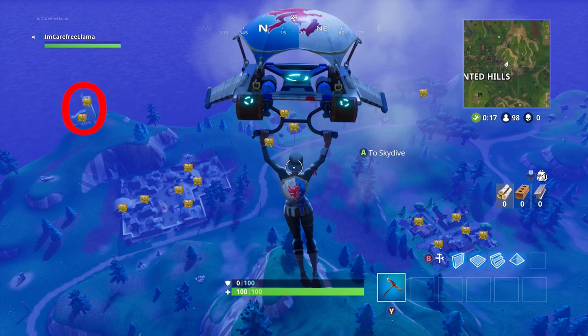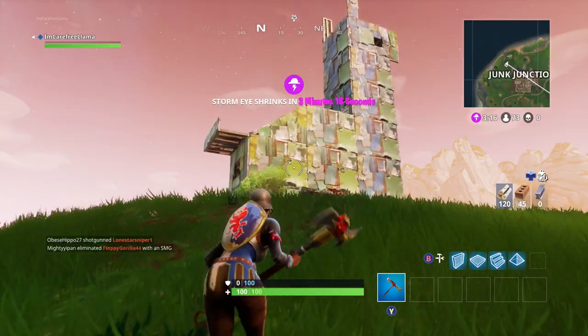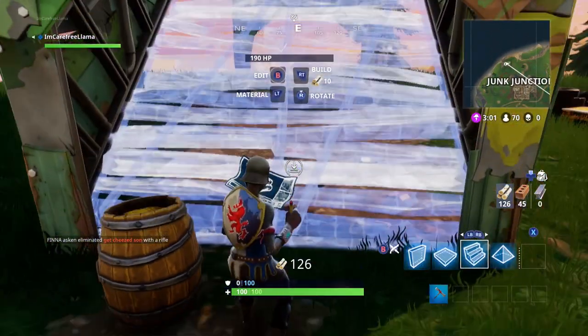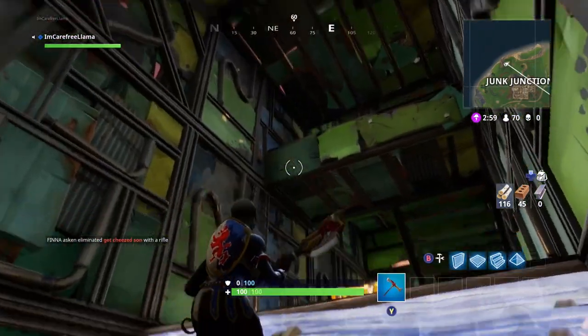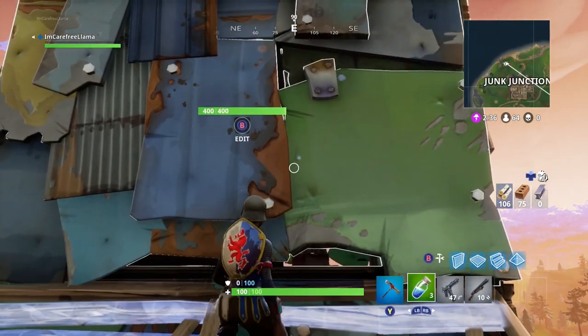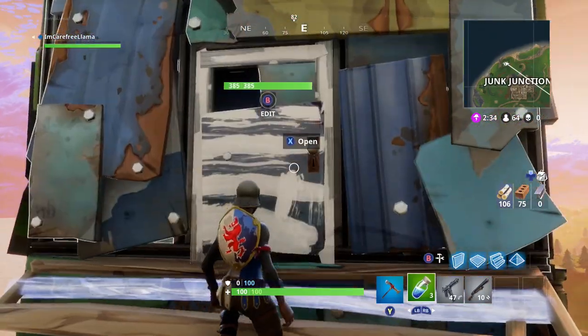The first ones we're going to be looking at are the two that you can find inside of the Llama. Make your way up to the Llama and then you're going to want to build a ramp right here through the Llama's torso. Then you're going to grab this chest here and move up through the neck to the head of the Llama.